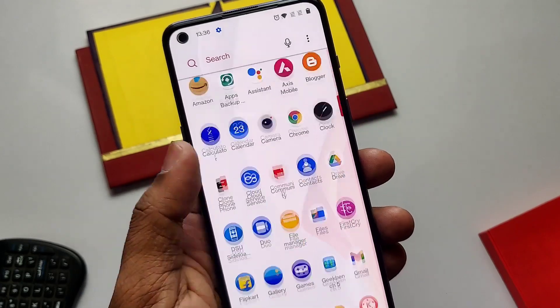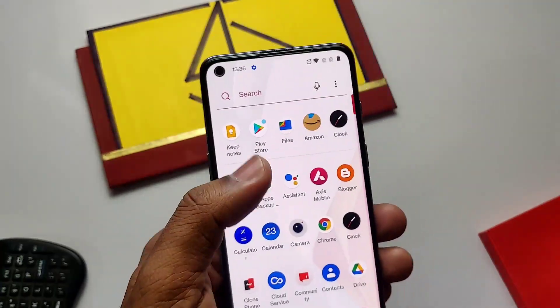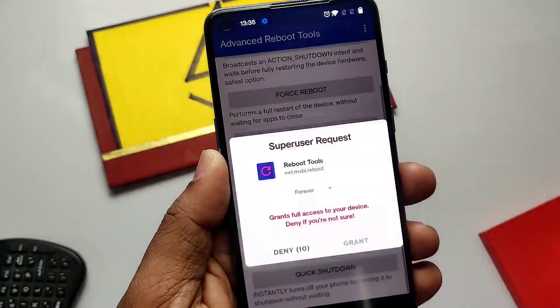First, download the complete update. If you are not rooted and TWRP is not installed on your phone, then just tap on the 'Restart Now' button and your update will get installed.